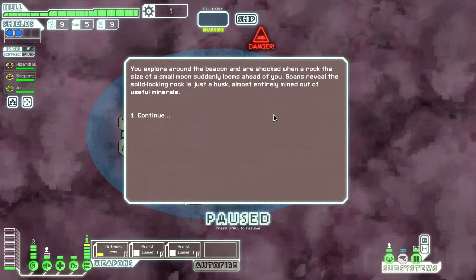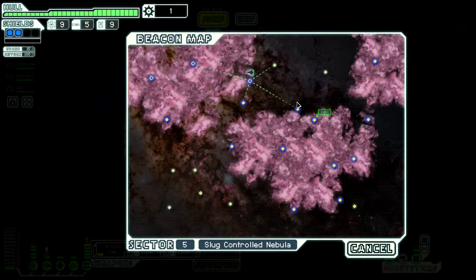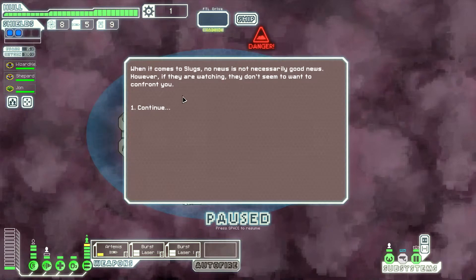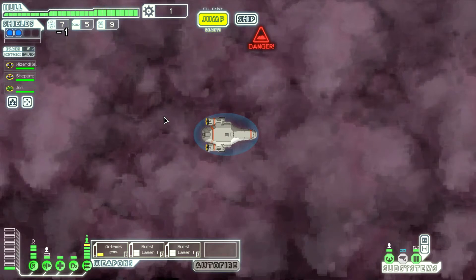We explore around the beacon and are shocked when what was a small moon suddenly looms ahead. Scans reveal the solid rock is just a husk, almost entirely mined out of useful material. As for the slugs, no news is not necessarily good news, but if they're watching they don't seem to want to confront us. We've reached the exit — thank god.